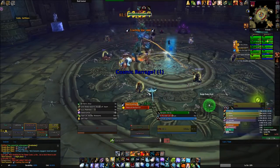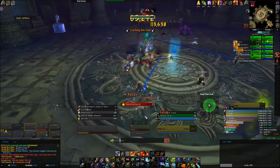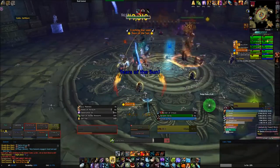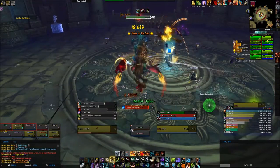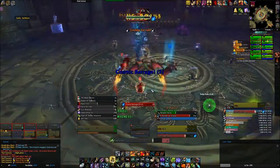It does require 2 tanks like normal mode and not much really changes for tanks at all. Taunt off for Beast of Nightmares in night phase, taunt off for Fan of Flames in day phase, and each have 1 boss during dusk. You'll still have to put the fire boss near the ice comets but you will have to manage them a little different in day phase.